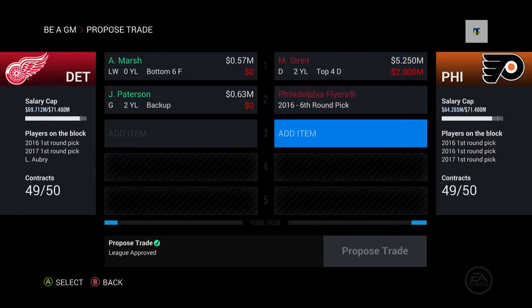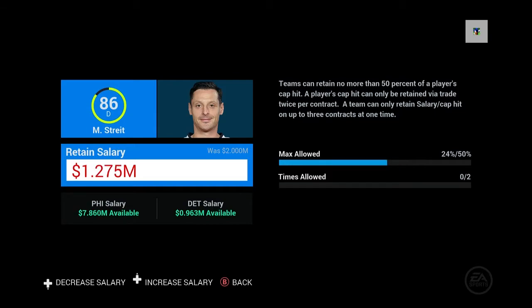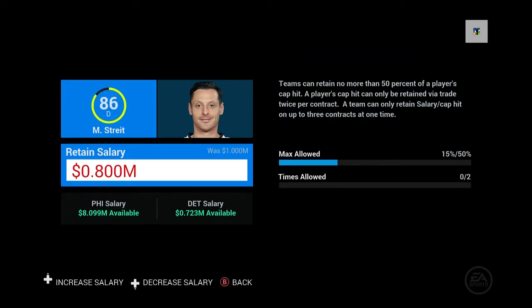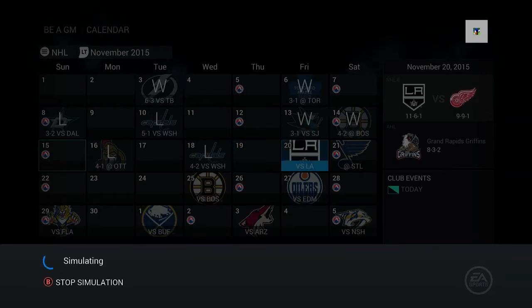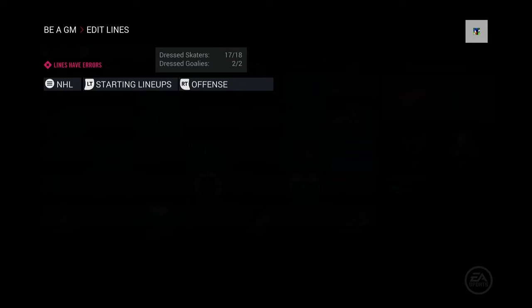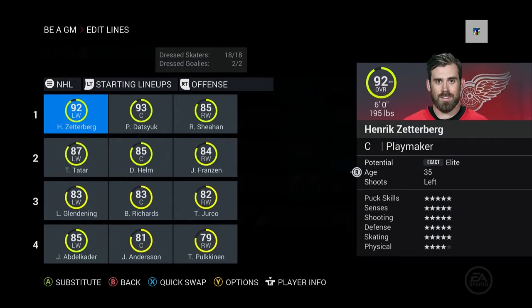Let's try a sixth-round pick — that probably won't go through, but they want to give him away so let's try it. Down to like a million — 86 overall making like four-point-whatever million, I can live with it. If this doesn't work then screw it. Wow, that sucks. Okay, let's just put Kindle in — not a bad replacement at least we have the depth. He's gonna get good playing time; he's not gonna be upset anymore.